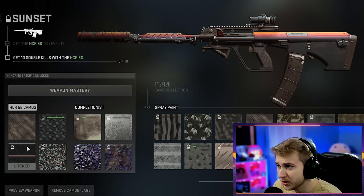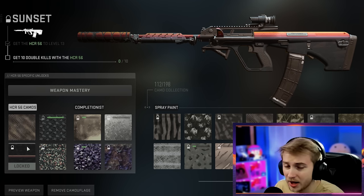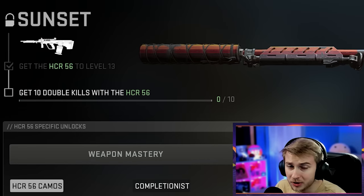I really like this camo. It is pretty scratched up, which isn't the greatest, but this is pretty unique compared to a lot of the other camos in this game, and I want to get this unlocked. To do that, we're going to need to get 10 double kills with our HCR56.